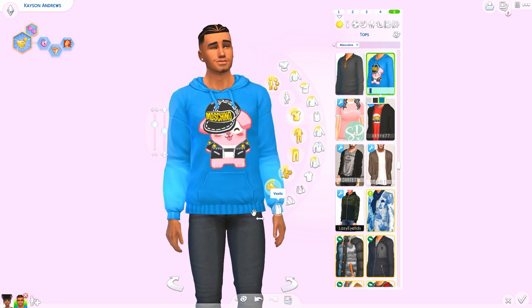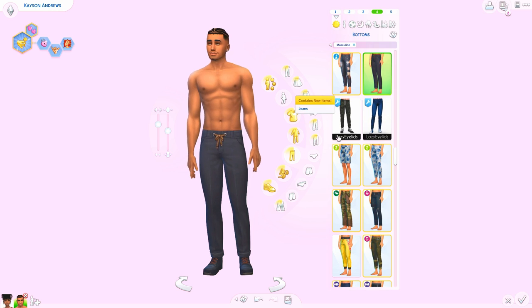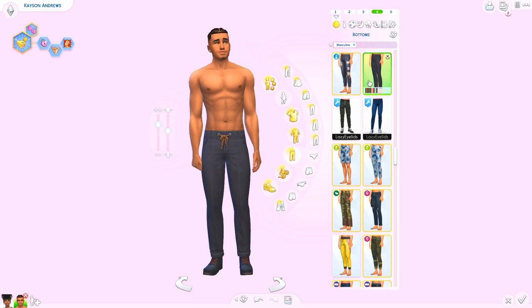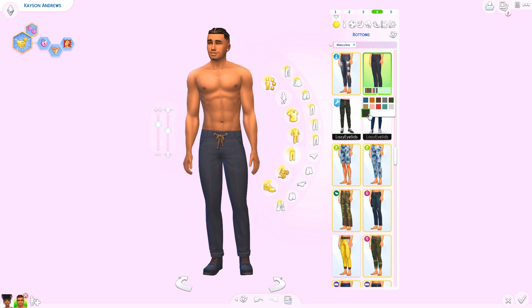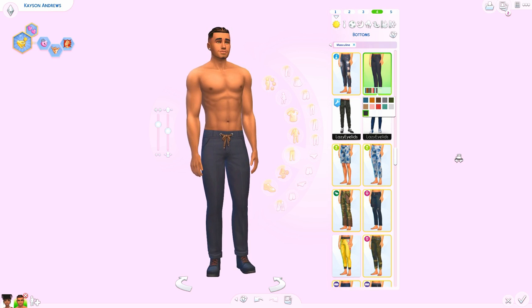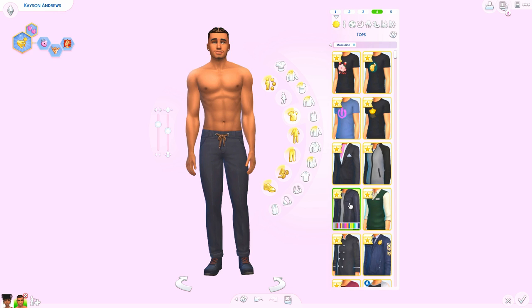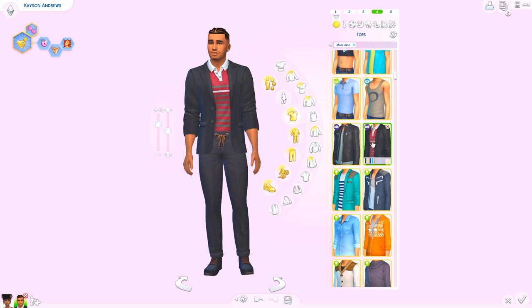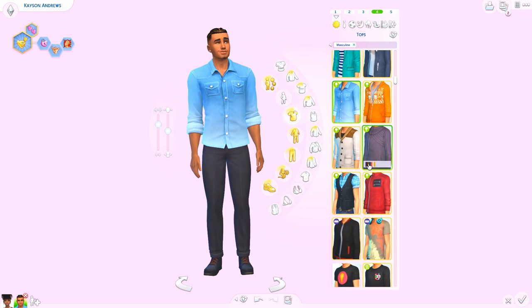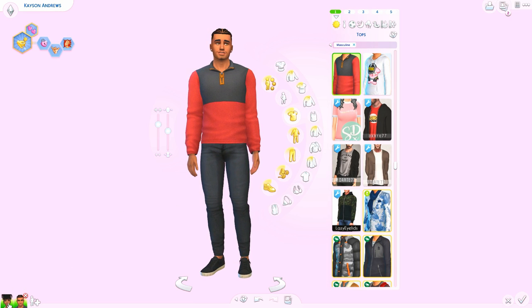The males get the Moschino sweater as well, which is awesome. Then we get some pants — I'm pretty sure these are the ones, there was no little 'new' icon so it was a bit confusing. A lot of the male pants look similar but I'm pretty sure these are the right ones. I like them — they pair well with the tops we got. You can pair them with a lot of different things and they'll look pretty good.